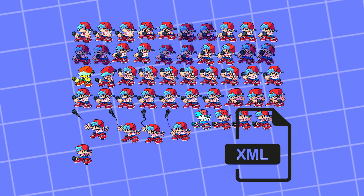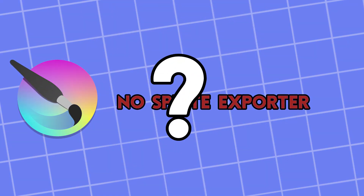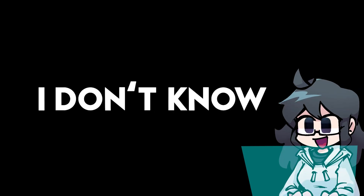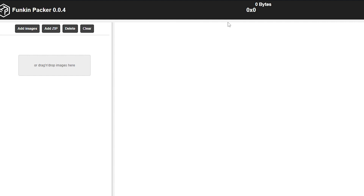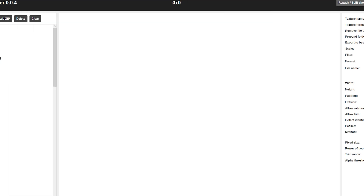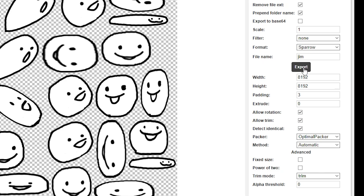Now we're gonna generate a sprite sheet for it. But the problem is Krita doesn't have a sprite sheet packer. So what am I gonna do? That's a good question. The answer is I don't know. After some research, I found a website — a sprite sheet packer generator — and it's so easy to use. Just drag in your image and export it. Boom, done! Easy!